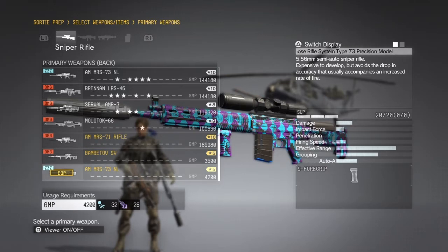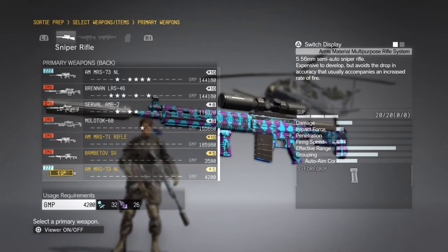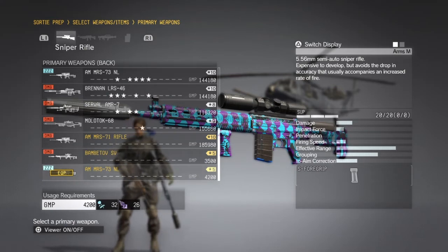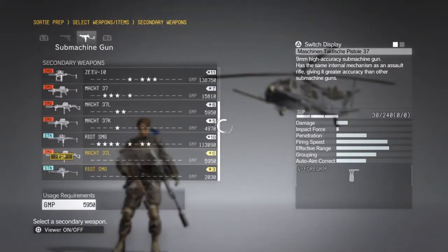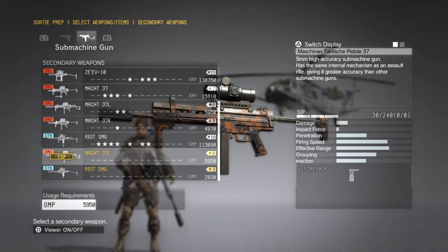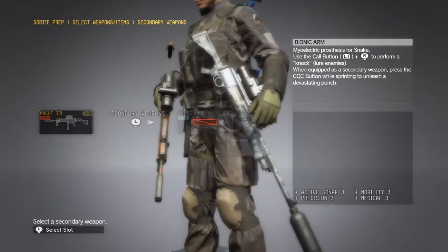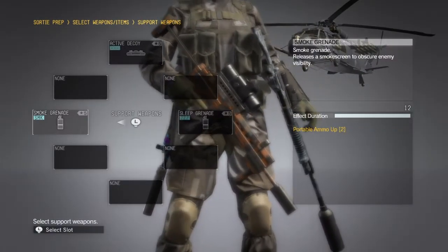I prefer not to use lethal weapons on this event because if you miss the heavy, your task goes out the window. So non-lethal rifle it is — just a Grade 3 suppressor, the lowest level, very simple. Since it's not bolt-action, if you miss you can keep firing, which is a plus. For secondary weapons I have the Mach 37 submachine gun as a self-defense weapon in case I get spotted, but I may not even use it since I'm not using the riot pistol.